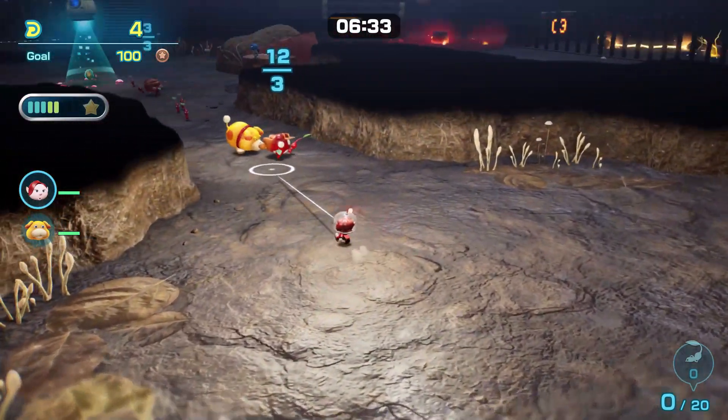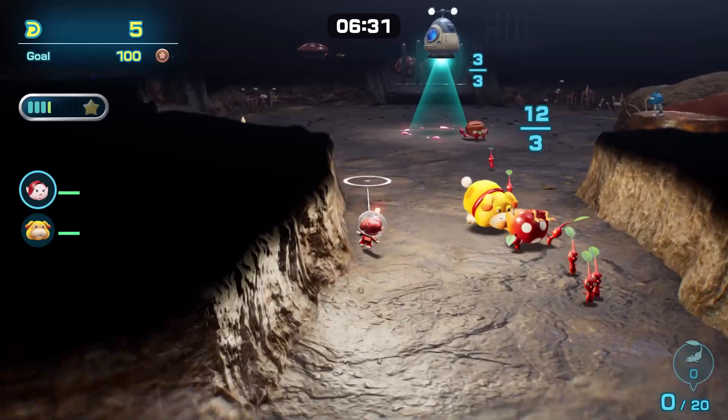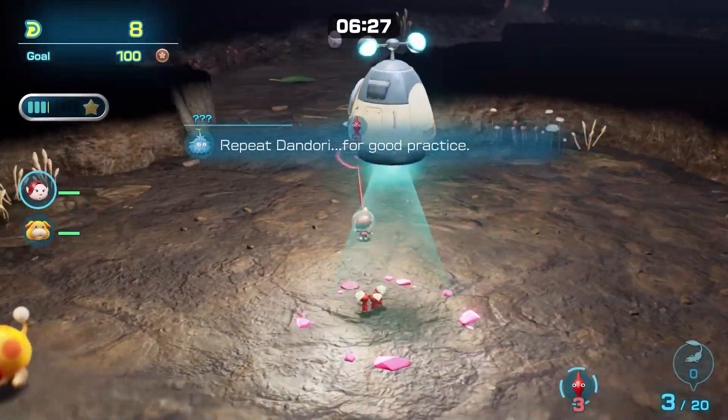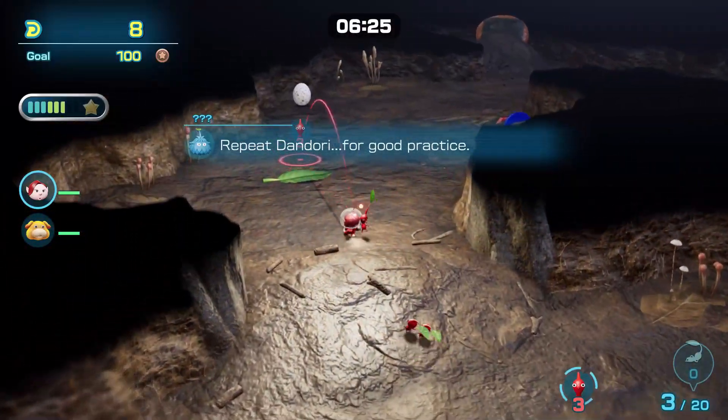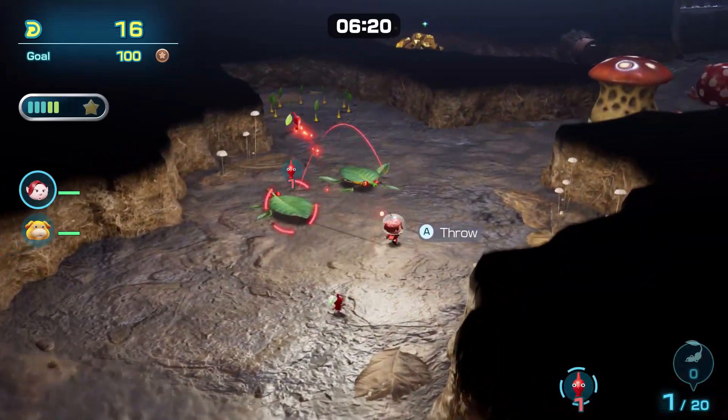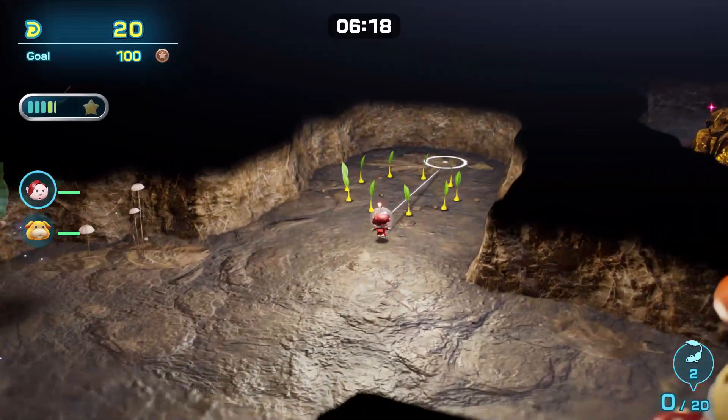The Pikmin won't stop gathering resources. Go back to the base and go to the opposite side. Pick any free Pikmin and throw them at the leaf enemies and keep going until you get more yellow Pikmin to pluck. Then gather all the treasures and enemies in this area, and the resources should be done — pick up the Pikmin at the base.